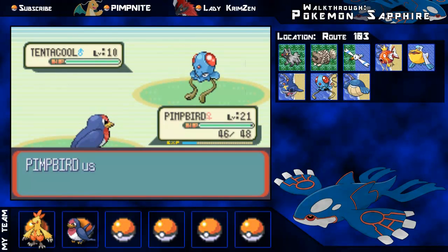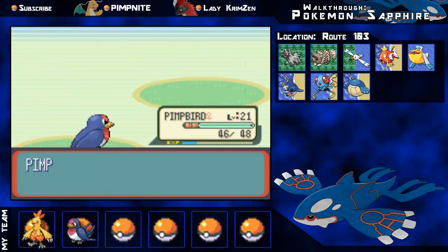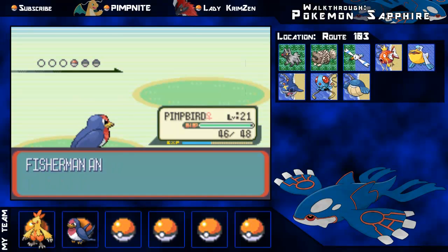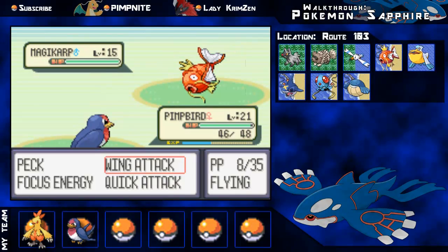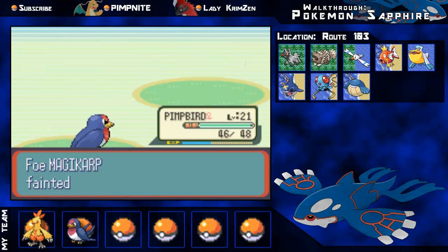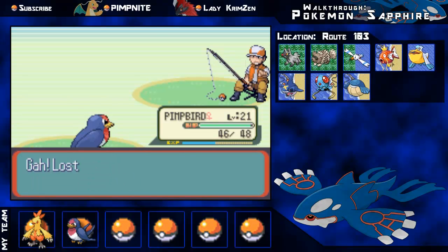I was considering getting a Magikarp but I'll get a different water Pokemon. I've already figured out my Grass Pokemon - I want to get a Tropius. I'm thinking maybe a Tentacruel for Water, but that's not confirmed yet. Tropius is definitely confirmed because it'll help a lot against my rival's Swampert in the later game, and there are a few gyms weak to Grass too.